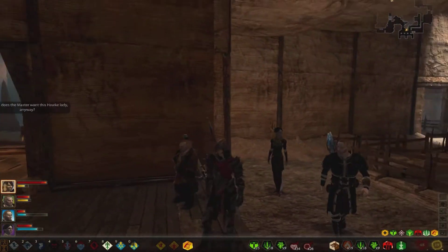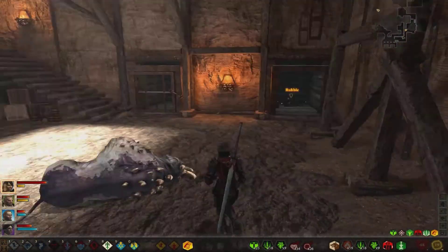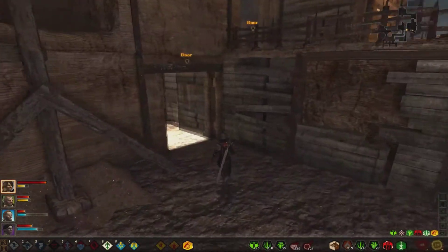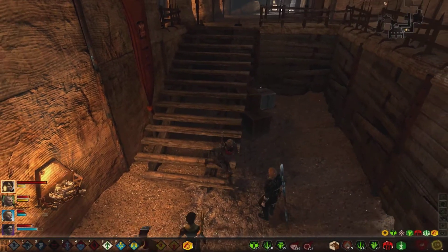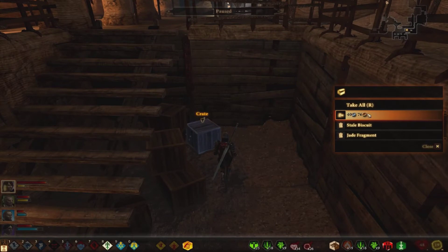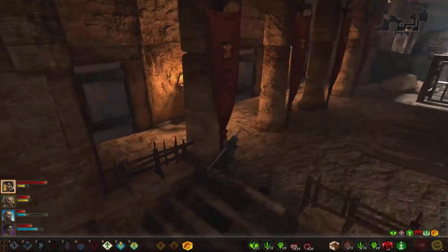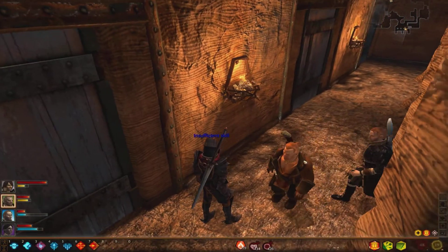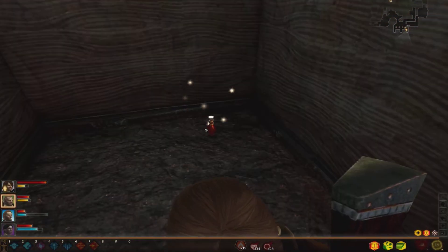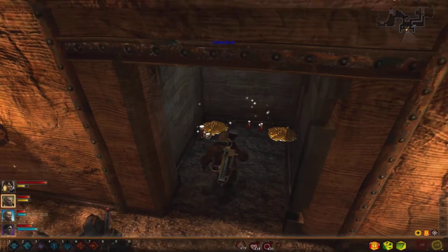So why does the master want this hot lady anyway? You did not get to ask that question. I like to know what's down here though. What's in this little rubble? Nothing — that's what I thought. I'm going to go in these doors first. Actually, I'm going to get this crate first — even though it's probably nothing, you never know. The developers are going to stick things in the most weirdest locations. Open the door back up though. Now let's go over here. Open this one. So it was a good idea to bring along a rogue, I take it.